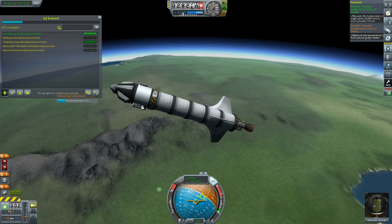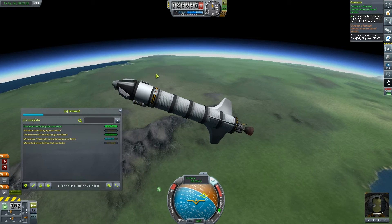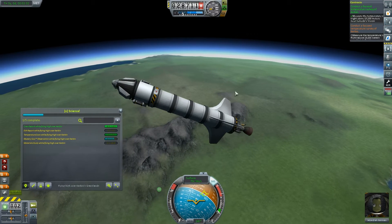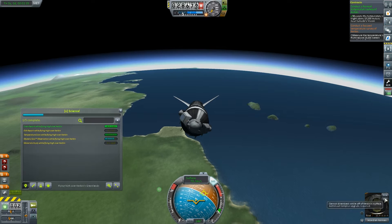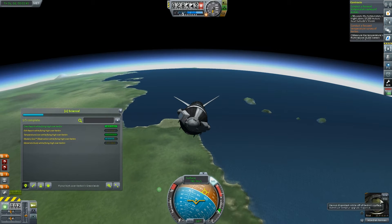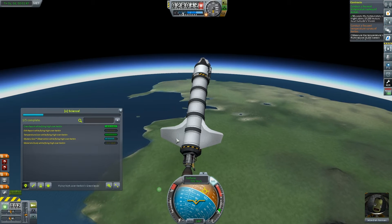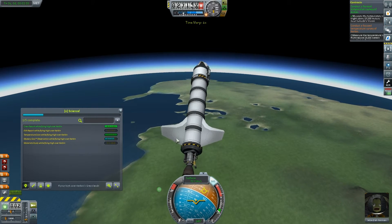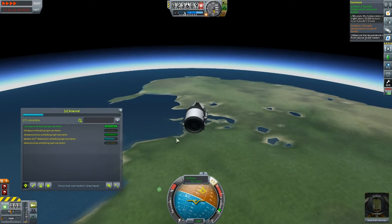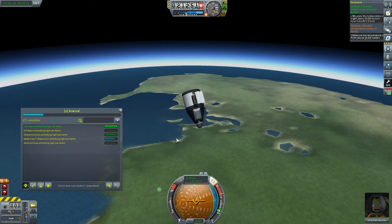All we need to do now is land safely, but we can observe the mystery goo while we're here. 9 science. Material study we can't do another one. We can do an EVA report, but I don't think I want to get Jebediah out. He might let go — and no, you can't disembark while off the surface. Astronaut complex upgrade required. I wouldn't be comfortable doing that anyway. We're heading over there — let's decouple this stage and hopefully we can land this thing safely, because then we're going to have a nice amount of science to use to unlock something else.